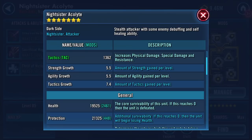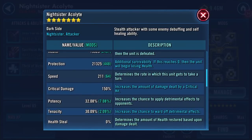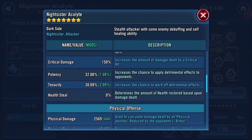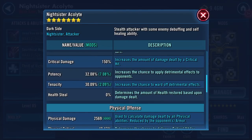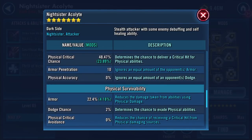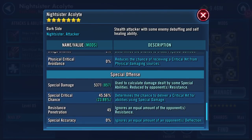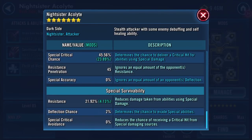She's an attacker — a stealthy attacker. So as long as she's in stealth, she should be out of view. Speed didn't change, 211 there. Potency, tenacity, health steal all haven't changed. Physical damage is now 2,569. Special damage — wow — 5,371. Resistance 21.92%, so the resistance increased by 0.29% or something. Marginal.